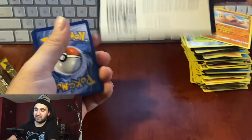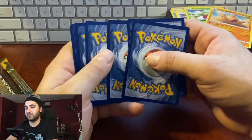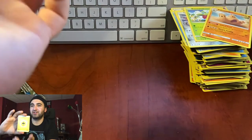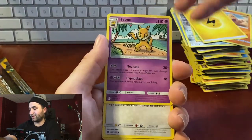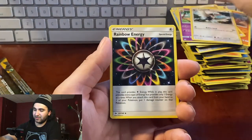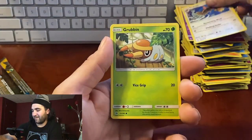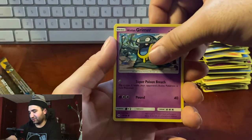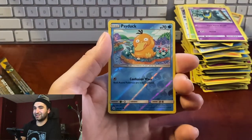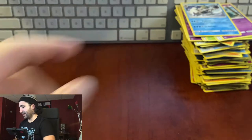Final pack — kiss it for luck! Electric energy, Hypno, Trumbeak, Rainbow Energy, Snubbull, Fearow, Grubbin, Espurr, Alolan Grimer, reverse hollow Psyduck... no gold. Not bad though guys.